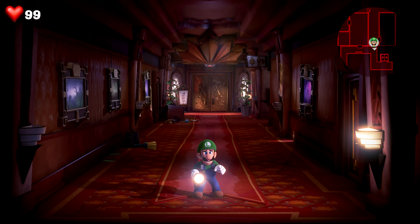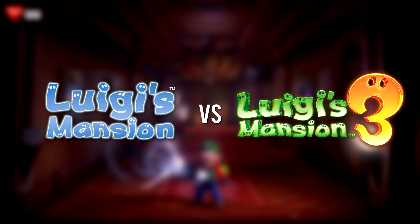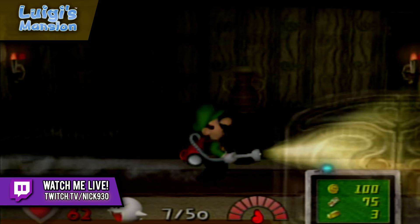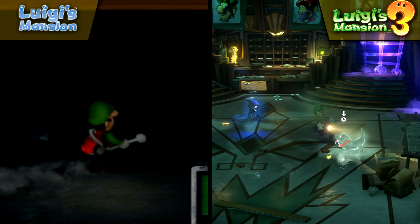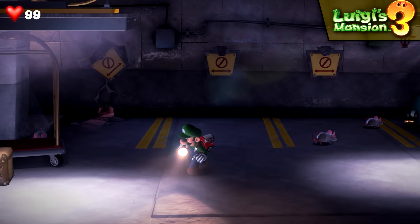Welcome back, everyone, to another episode of Direct Comparison. In today's episode, we're taking a look at the recently released Luigi's Mansion 3, and seeing how it compares both visually and from a gameplay perspective to the original Nintendo GameCube game Luigi's Mansion. I will also point out changes that were a direct result of features added to the 3DS-exclusive Luigi's Mansion Dark Moon. Bear in mind that these two games are separated by nearly 20 years of graphical evolution and hardware advancements, so we should expect improvements in just about every field. But it's still interesting to see how the visual design and aesthetic has changed regardless.